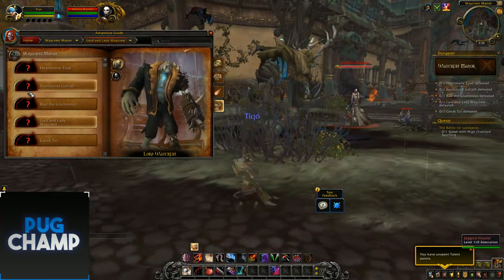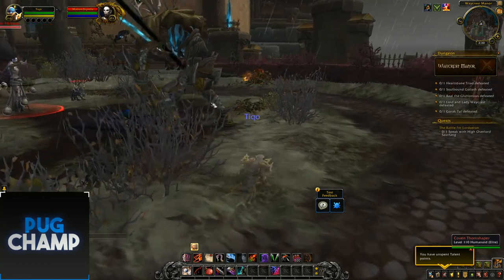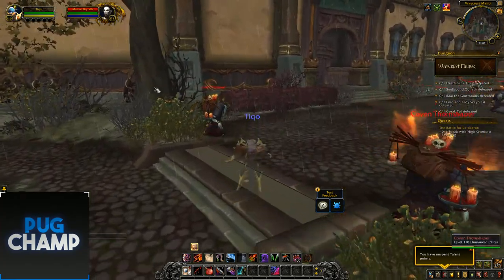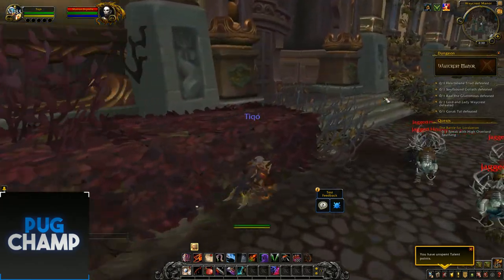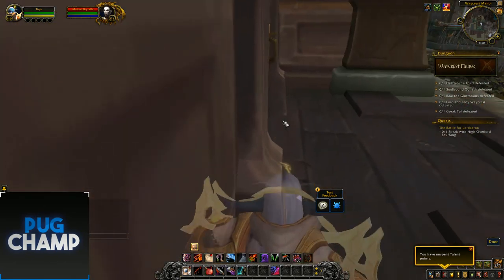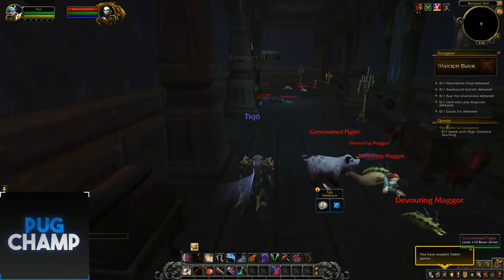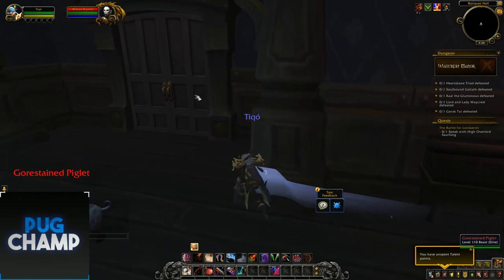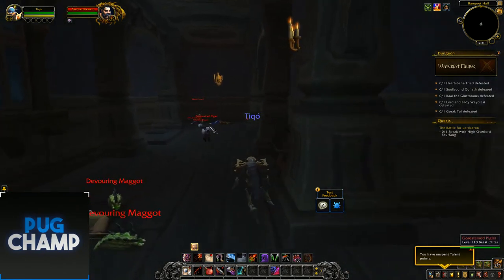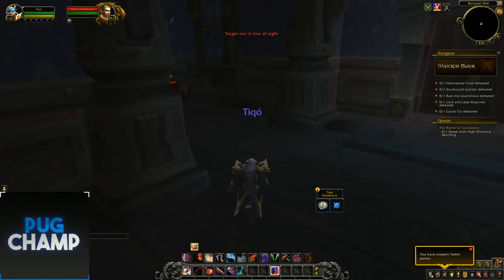Lord Waycrest. Soulbound Goliath — I think this boss is... so once you've killed that add, he'll spawn and then you do that boss. You can see the Soulbound Goliath. See if I can get to the next boss, which is Raul the Gluttonous. Okay, this door can be opened. I haven't got vanish so hopefully none of the mobs attack me. So it seems they've got little piglets here. See if I can hop through — out of range. Target not in line of sight.